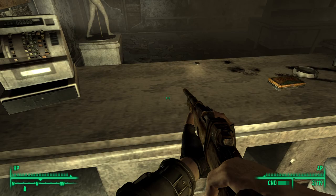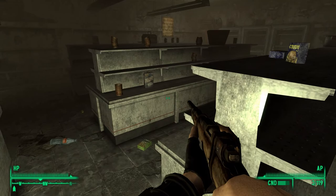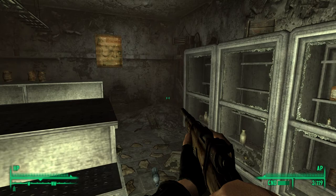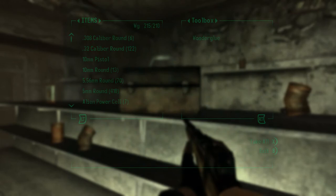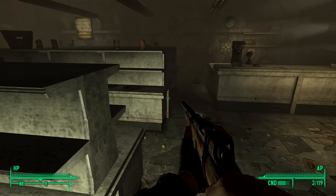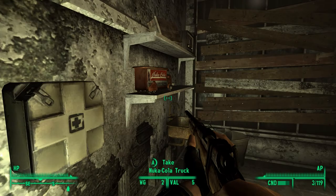I'll turn on my Pip-Boy light. Take some money. Oh look, it's a floor safe — we'll grab some bottle caps. Mentats, what else? No beer, I don't want beer. The food — I could take the food but I don't need it right now. This could be a good place to travel back to and scavenge all this food when I need it. Toolbox, scrap metal, sensor module — I'll take that.